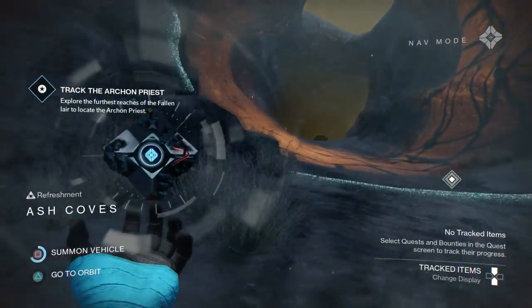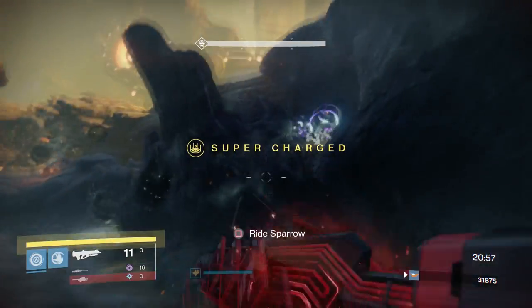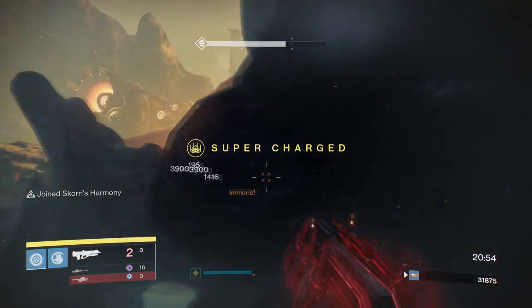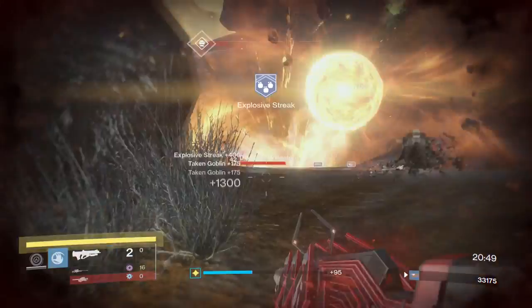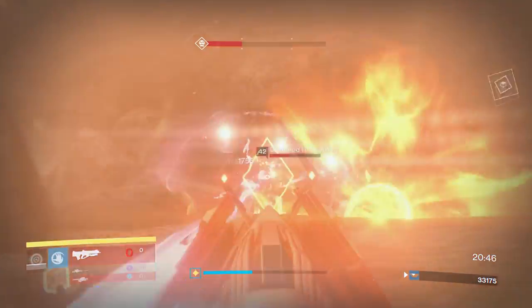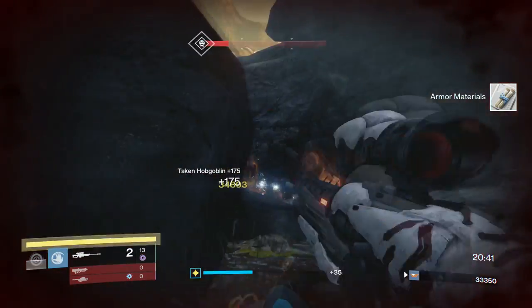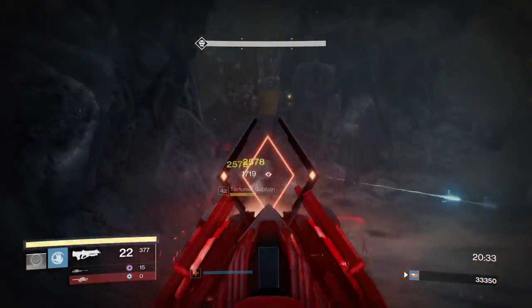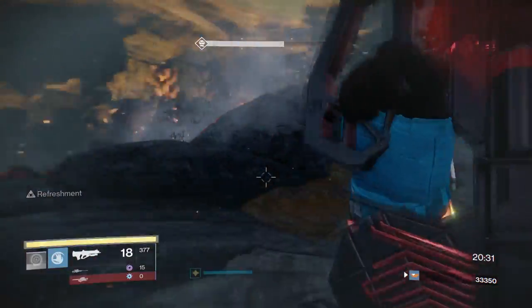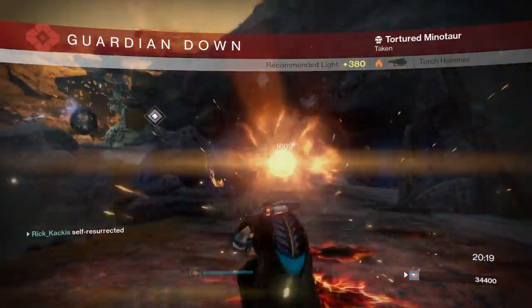Once you've slaughtered those enemies, you're going to continue on. There'll be no enemies for a while and then you'll have the last open section before the boss fight arena. In this open section there are a couple of very powerful enemies, including an invisible high-health minotaur — you'll see it actually kills me. I've got Radiance so I just come back alive. Make sure you're aware of this. Don't just look at your teammates and hurry them up and then get clubbed in the back of the head by a minotaur. Make sure you kill all the enemies in this part before the final encounter.